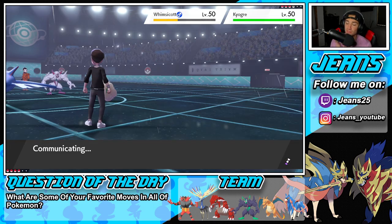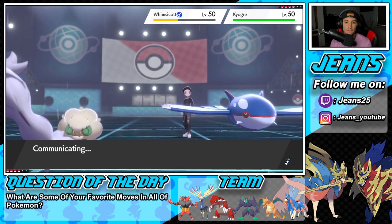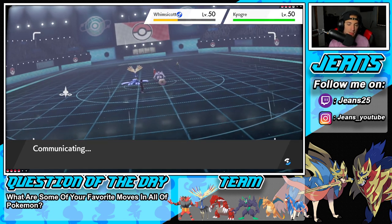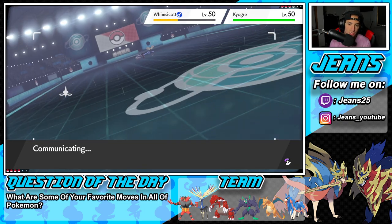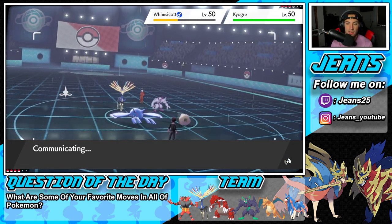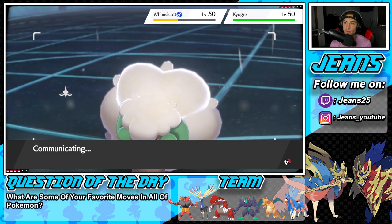I love this Grimmsnarl — this is my favorite Grimmsnarl moveset, it is just so good. It makes Grimmsnarl top tier. The Light Clay gets you the screen setup. You have Spirit Break which is a guaranteed special attack drop and you can do decent damage with it. Then on top of that you have Scary Face, which goes first because of Prankster and drops a minus two speed. It's just really good at controlling the battle. I love it, I adore it.